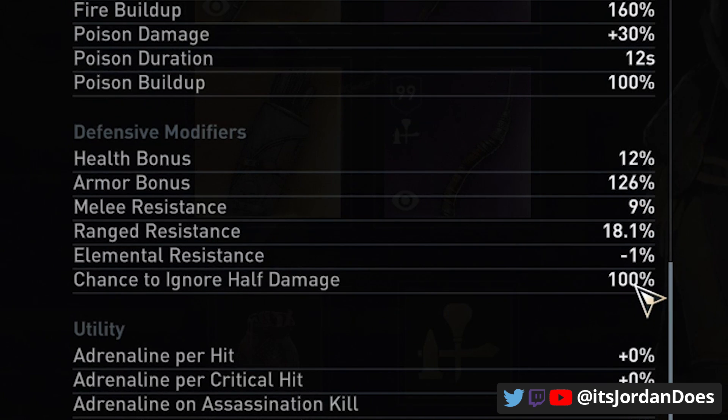On the tanky side, because of the Hammer of Horns and the counteracting elemental resistance on the chest, we only have minus 1% elemental resistance, which is fine. We have some health and armor bonuses from masteries and passives, but mainly we have a 100% chance to cut all damage received in half — more than enough to feel somewhat tanky and take on enemies.